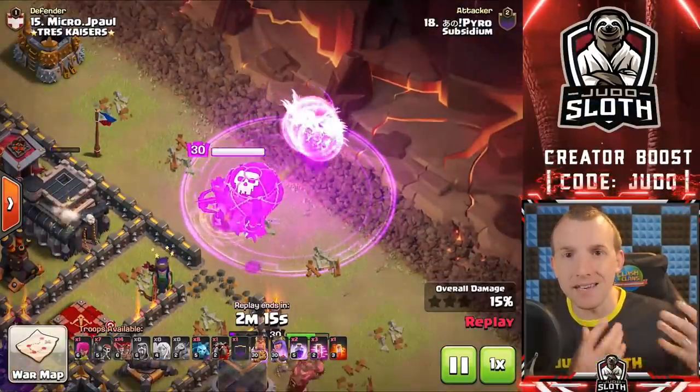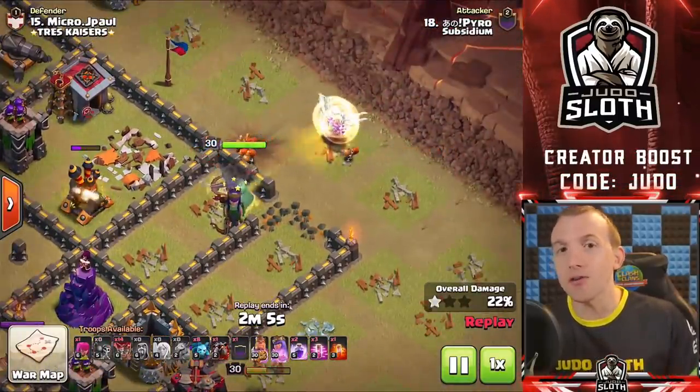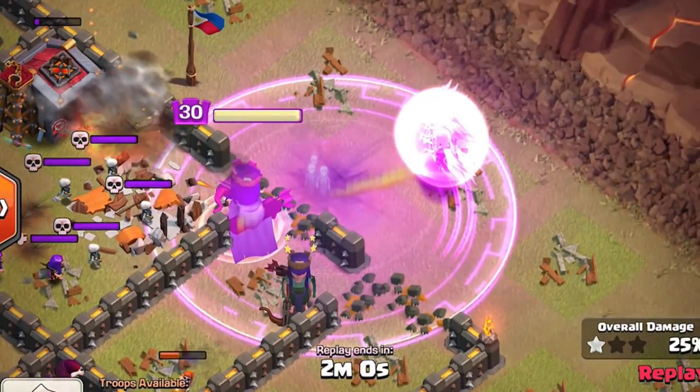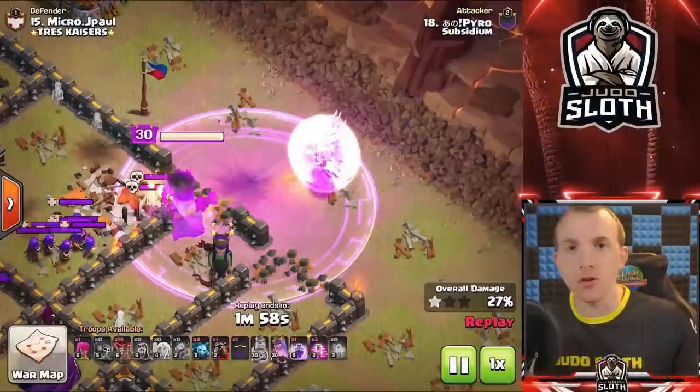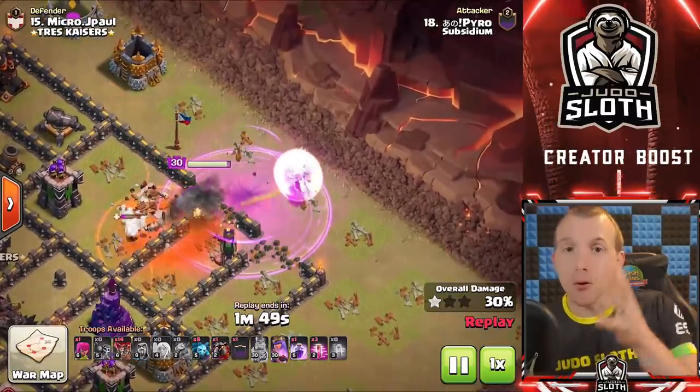A side note: if you can send balloons through the base whilst you have the rage in place, you can get added damage from the balloon and there's a greater chance of it catching some of the bombs. Take note of the rage spell placement here — it catches both the Queen and the healers, which is super important. The rage spell increases damage so you want the Queen involved, but it also incorporates the healers so they do added healing. The other amazing use of the rage spell is with the Grand Warden and hog riders combining it with the Eternal Tome, so whilst they're immune they can power through the center of the base incredibly well.